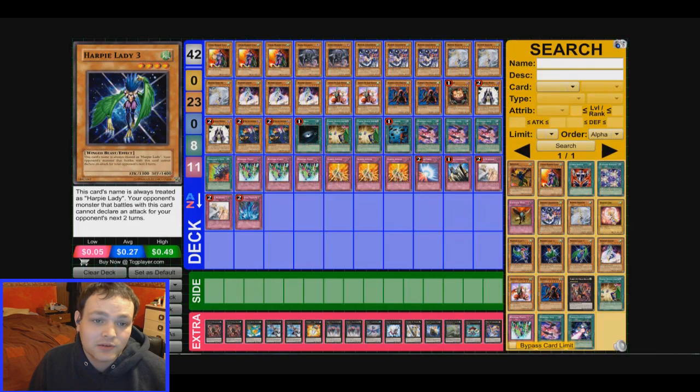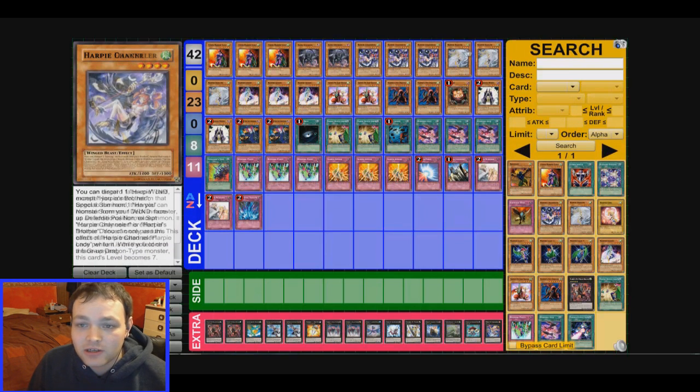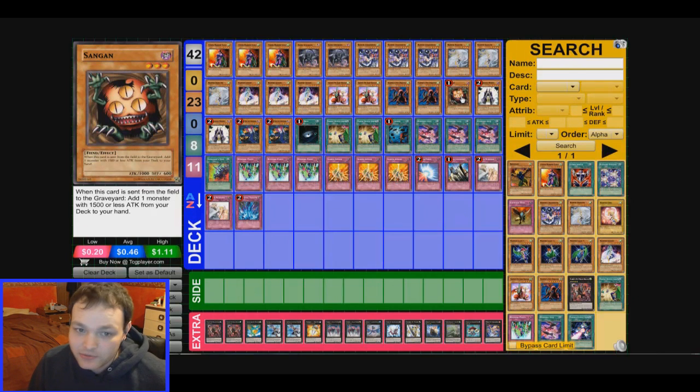It won't let you take a Harpy Lady 1, 2, or 3 because we've already got them. Two Daximolk — these are testing at the moment, I'm not sure about them. Three Harpy Channeler, three Harpy Dancer, three Harpy Queen, two Harpy Pet Baby Dragon — I might be taking those out — two Harpy Pet Dragon, looks pretty bad but it has some really good combos. One Sangan, obviously with the new list he's gone.